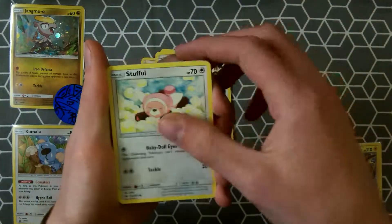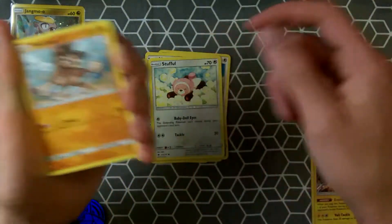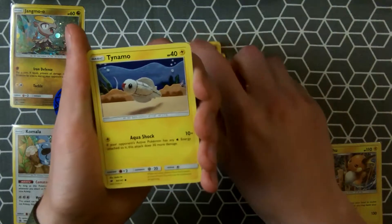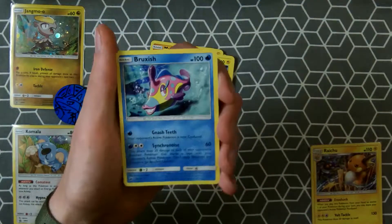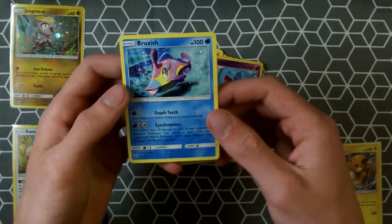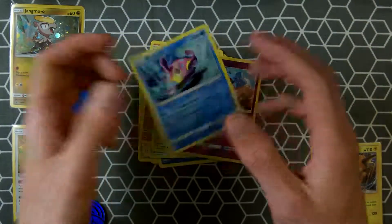Another Noibat, Stufful in a bunch of cotton, Slash, Mudbray, Tynamo, Wobbuffet Reverse, and the rare is a Bruxish. Man, I hate this Pokémon. Ugh.